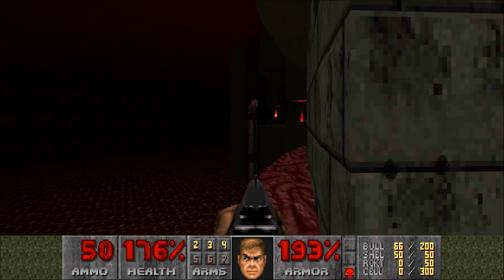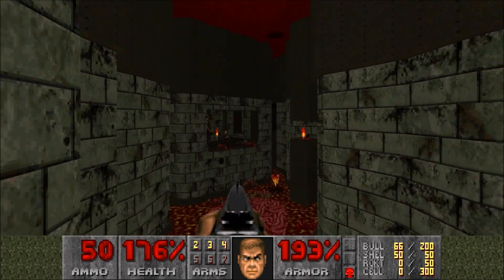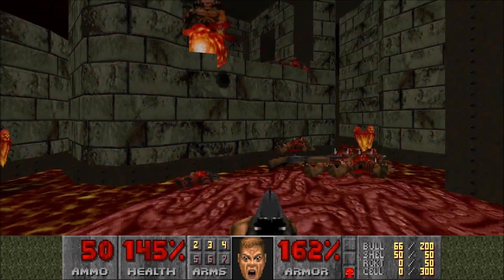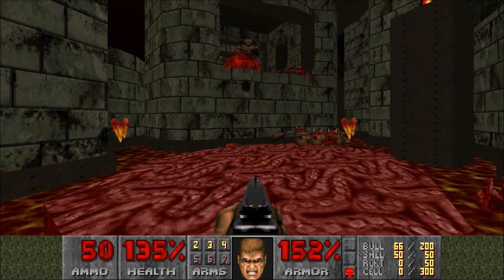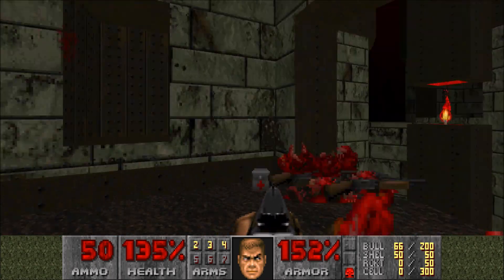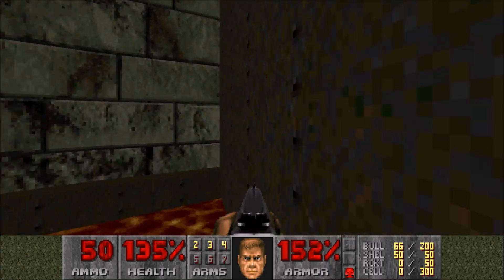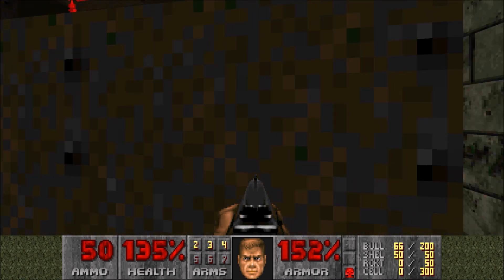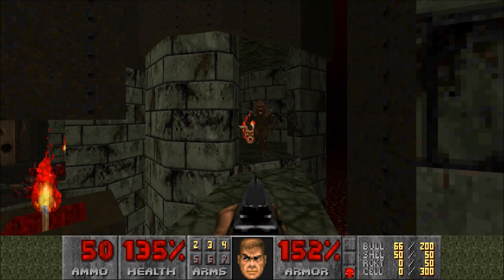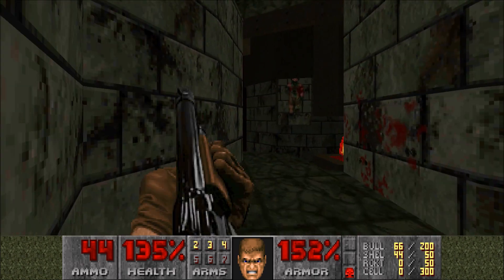He spawns in, and you would think that you'd have to gun him down, but how would you be able to? We hardly have any ammo. So what you can do instead is telefrag him right there. That's actually another recurring thing in this map set — you can telefrag enemies. We're going to be encountering a lot of cyberdemons, and you'll be able to telefrag some of them, but others can be kind of tricky to deal with.